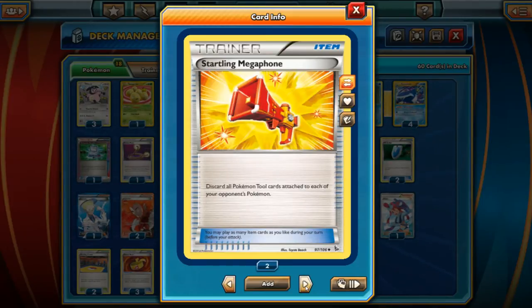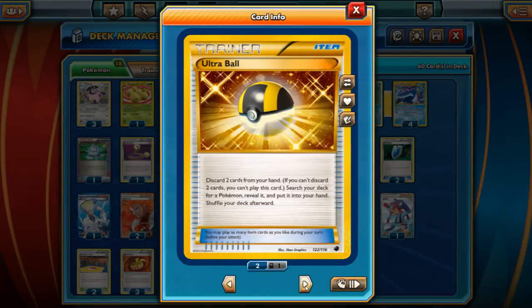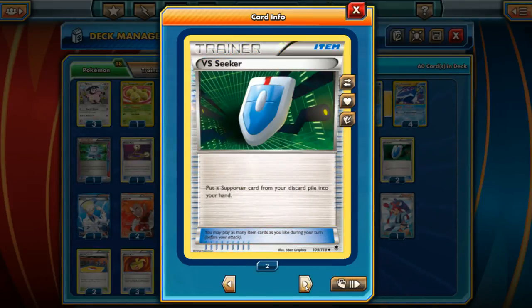One Startling Megaphone — probably could play more if we run into Garbodor since we rely so much on abilities. We only have one Switch, probably could play more since a lot of our Pokemon have heavy retreat costs. We only play three Ultra Balls and no Dive Balls, because we want this deck to be a little more fluid and flexible. Ultra Ball can help us get all our Pokemon since we play a variety of types. We have two VS Seekers to get our supporters back.